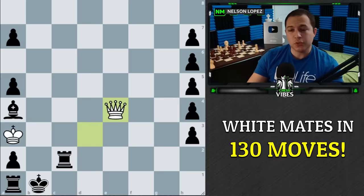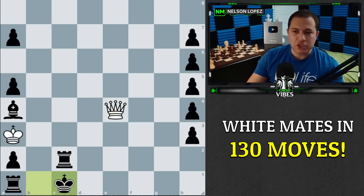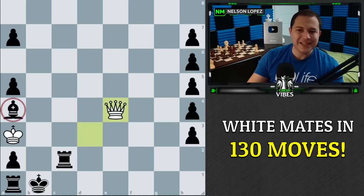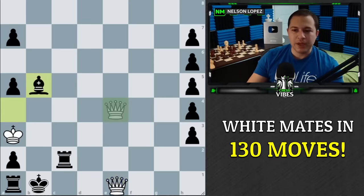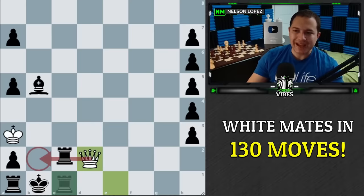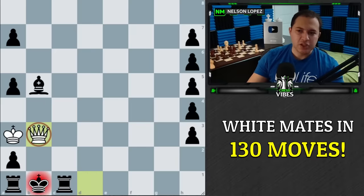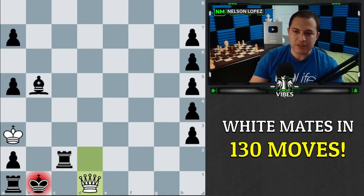We're putting black in zugzwang, where they have to make a move that they don't want to make. First of all, we're keeping the pin, which means the rook cannot move. The king could move here, but then that's just checkmate immediately. The bishop can move, but any bishop move is actually losing. So let's just take a random one to show the idea. We come down with check, the rook has to block, we come up here threatening checkmate again on d2, so the rook has to block, and we simply play check and checkmate.